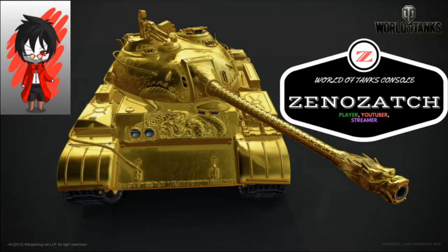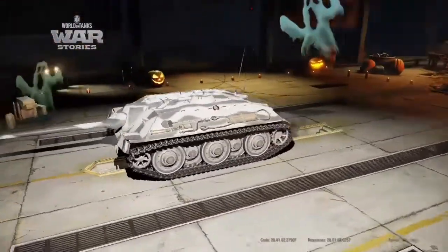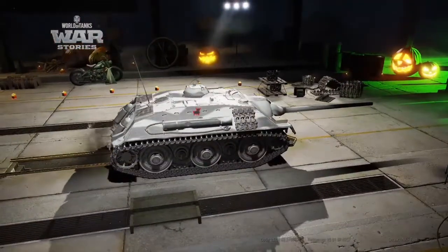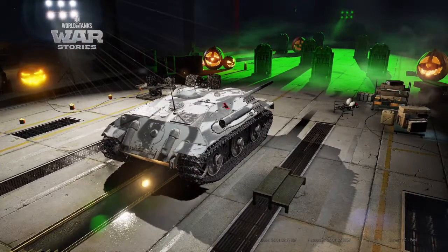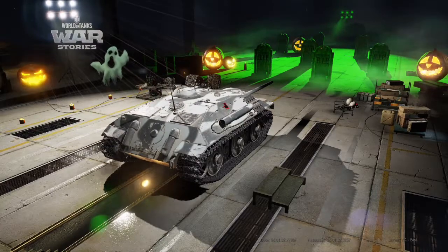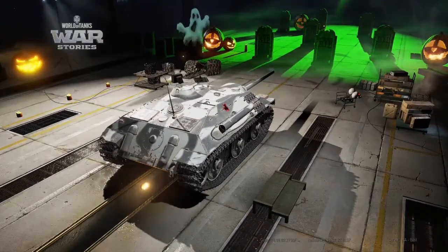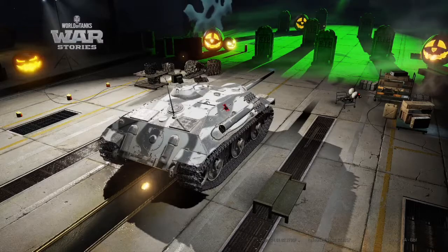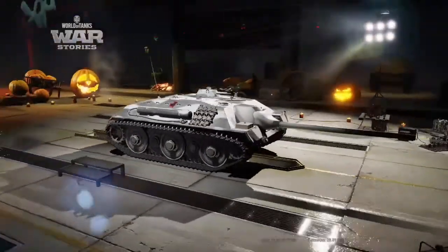Hello everyone and welcome back to another World of Tanks console video. My name is XenoZach and today we'll be looking at the tier 7 German premium tank destroyer, the E25. The E25 is a very hybrid-like tank — a tank destroyer and light tank in one — due to its light armored nature. With the Halloween garage in place, we're looking toward the tombstones, because when this tank starts firing you will see tanks die left and right.